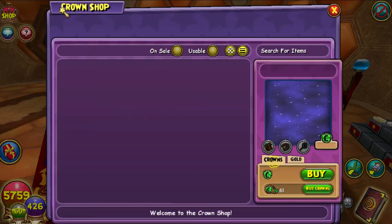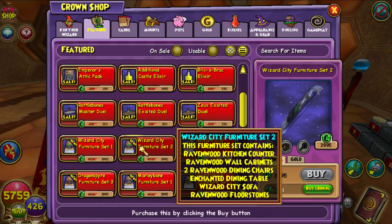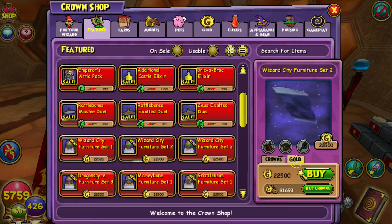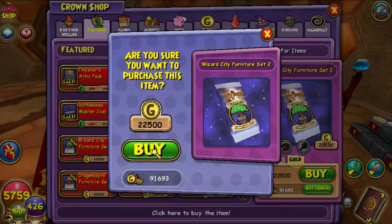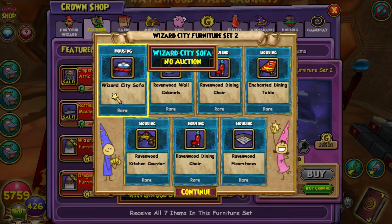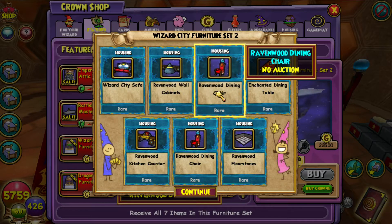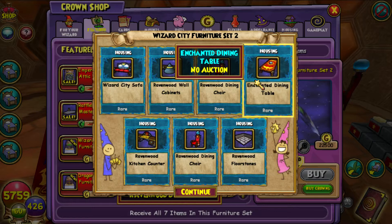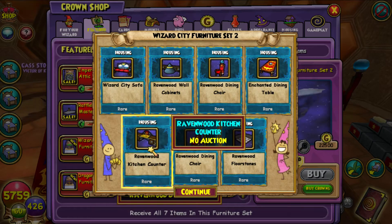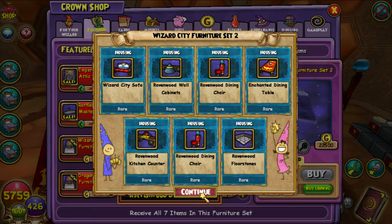Let's get the second furniture item — Wizard City Furniture Set 2. In this one we get the Wizard City Sofa, the Ravenwood Wall Cabinets, the Ravenwood Dining Chair, the Enchanted Dining Table, the Ravenwood Kitchen Counter, the Ravenwood Dining Chairs, and the Ravenwood Floor Stones.